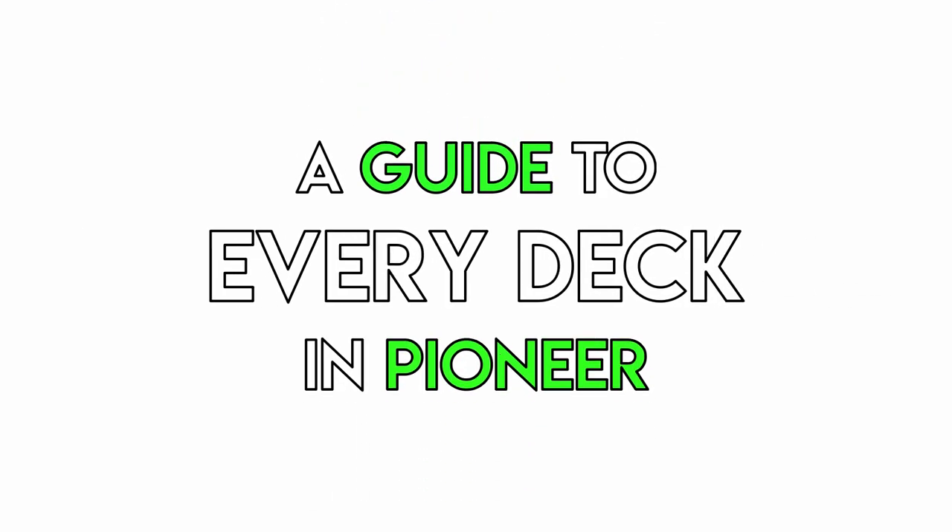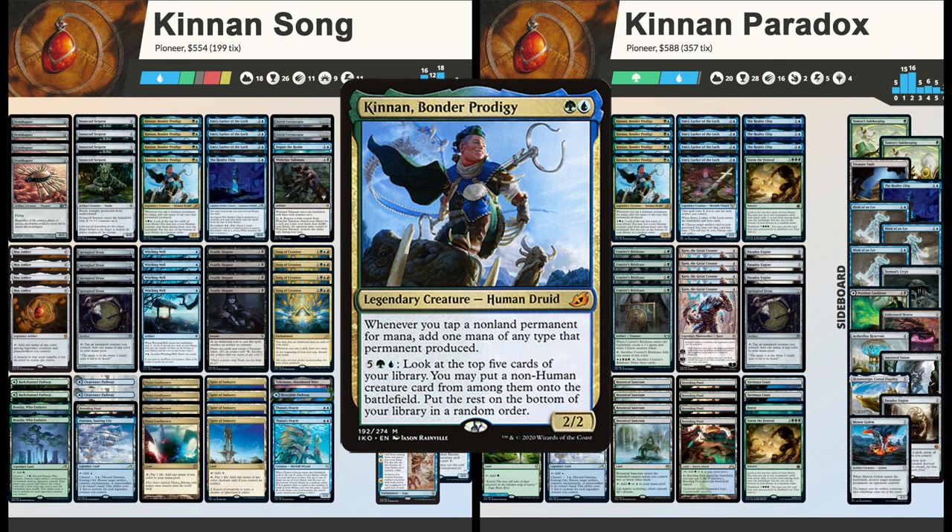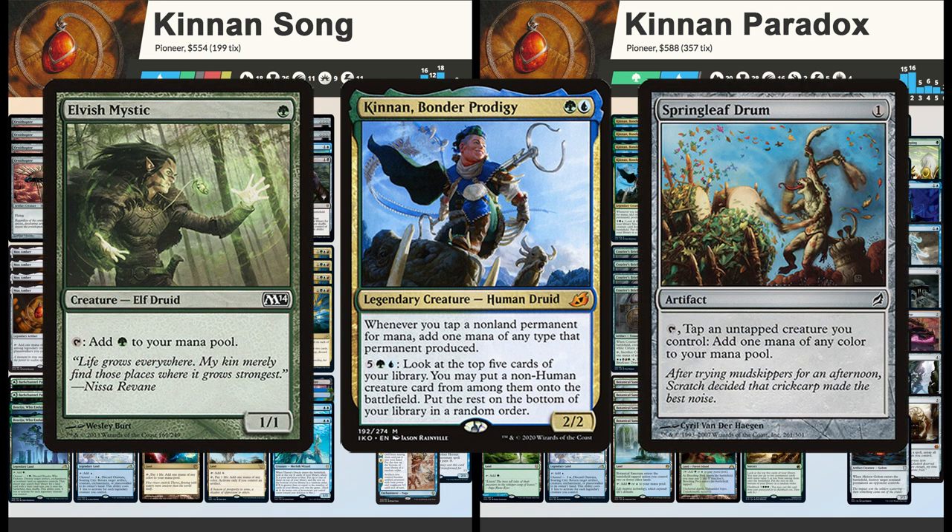Welcome to a guide to every deck in Pioneer. Today we're looking at Kinnon Combo, a combo deck that uses Kinnon Bonder Prodigy in combination with non-land permanents that tap for mana to generate a huge mana advantage and then win with a combo engine.